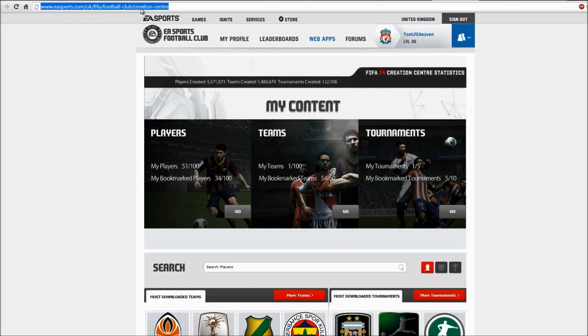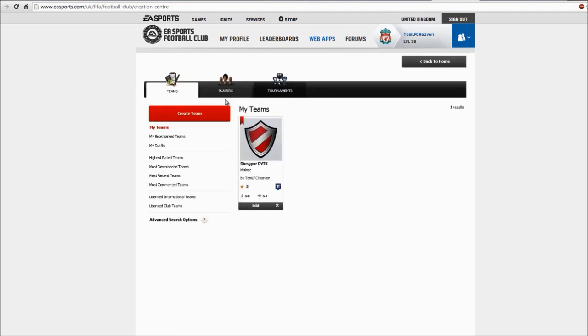So go to easports.com/uk/fifa/football-club/creation-center, sign in to your account, and then go to Teams.